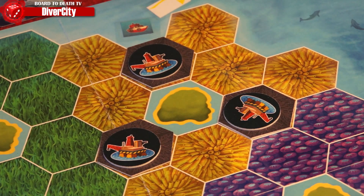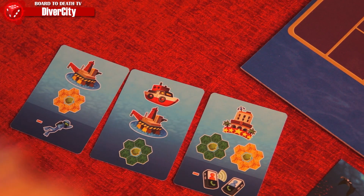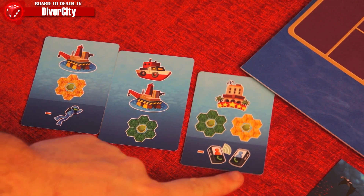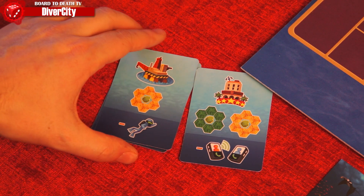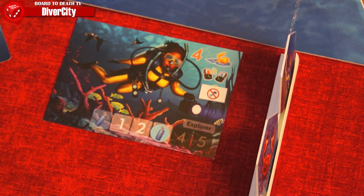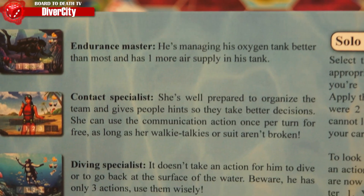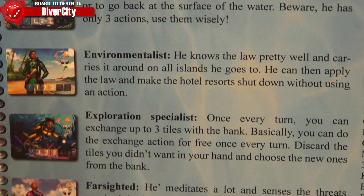Oil rigs will tarnish the water around islands, using the color on the dice and the direction to determine where they start. A hotel icon simply means to add one hotel on the island matching one of the colors shown. These cards will also have minor damage icons at the bottom that will damage your diver's equipment, reducing movements, actions, communications, and special abilities.